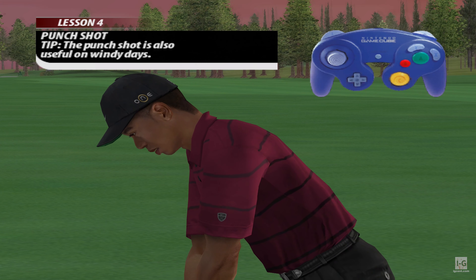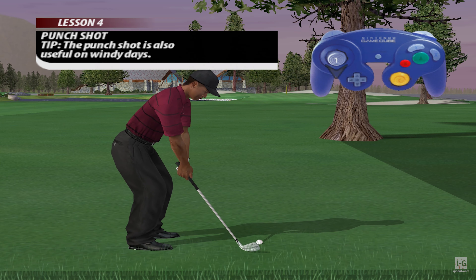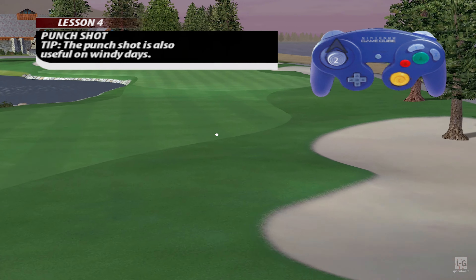When you need to keep the ball low because of trees or high wind, try using the punch shot. Watch Tiger run this one up the front of the green.